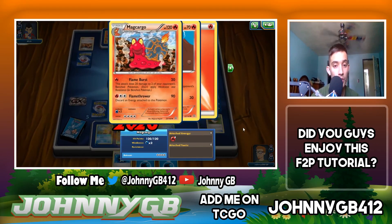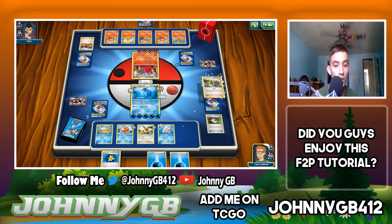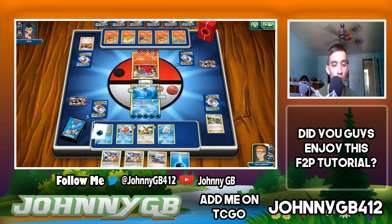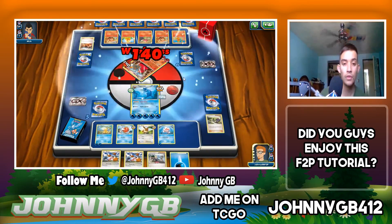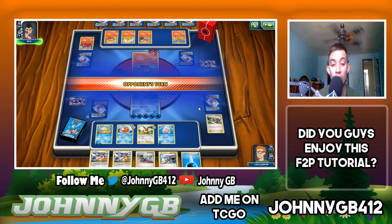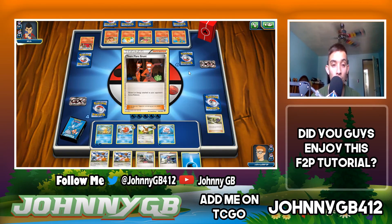Magikarp is actually going to pick up a kill. He didn't use Flamethrower. We're going to play N so we can get a new hand — now I can't use Lasse this turn but that's okay, because now I'm going to just start picking up kills. There's a second kill. We're up four to five and get a Skyla — two supporters in hand, one of which will be very good draw support next turn.